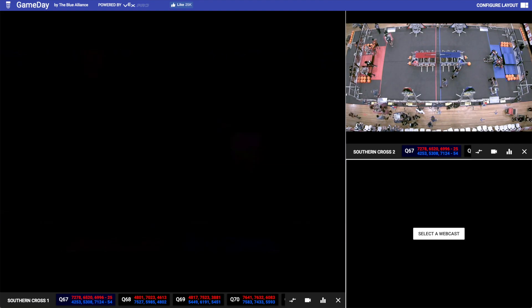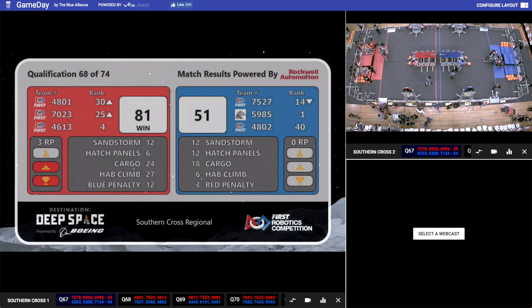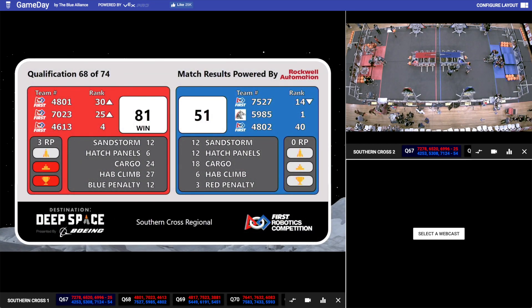Here are the final scores. It's a win to the Red Alliance — Red Alliance 81 to 51. Red Alliance scoring three ranking points. And courtesy of the double climb between Barker and Titans, the Tamworth Titans, the Red Alliance scored 27 Hab Climb points. Barker Redbacks remain in position four, 4613. On the Blue Alliance, Project Becephalus remain in first position.